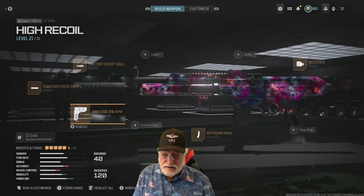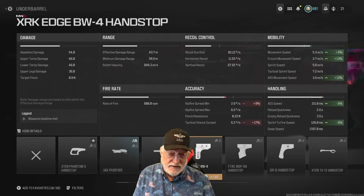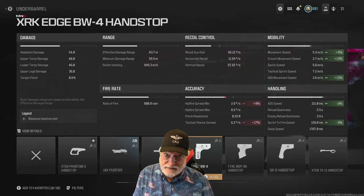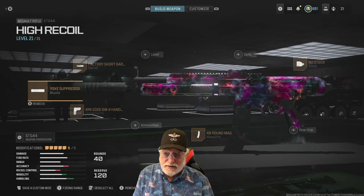The XRK Edge BW-4 Hand Stop significantly helps mobility and handling numbers — herding, hip fire, and tac stance. This is not a tac stance weapon, so you won't want to use this configuration for tac stance challenges. Shadow Strike Suppressor keeps me off the map. I had an extra slot and it doesn't do anything to the numbers.